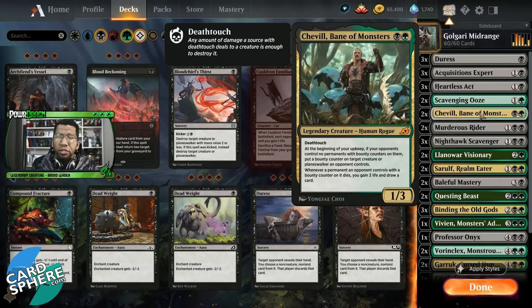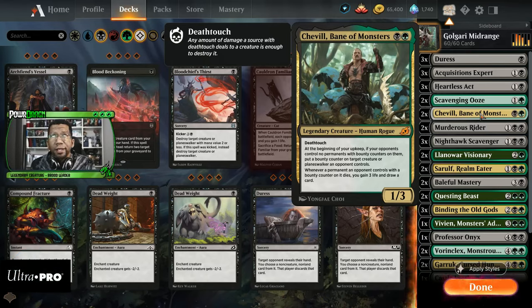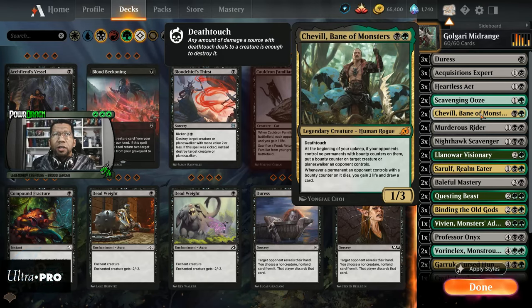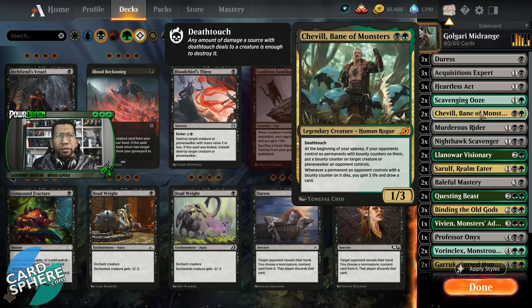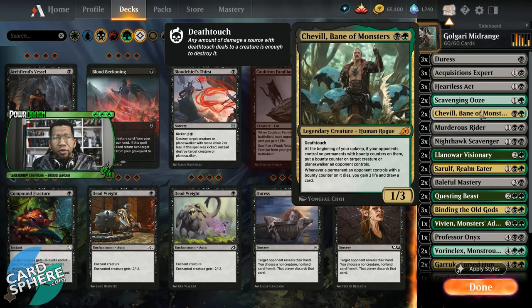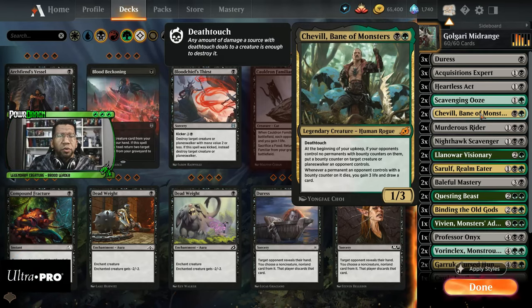The downside is Shovel doesn't really combo well with Heartless Act — that's something you'll run into every once in a while. That could lead you to change Heartless Act to something like Eliminate, but then you also can't kill big things like Garruk if you want to. You can also respond during your upkeep — if Shovel would trigger, you can use Heartless to kill a thing before it gets the counter. It's not as big of a hurdle as it might seem in the games.